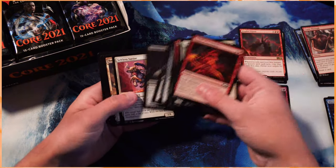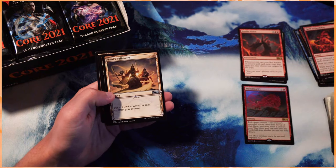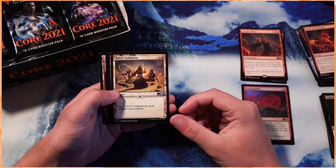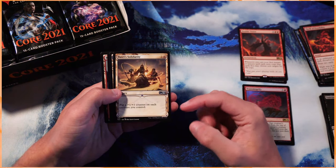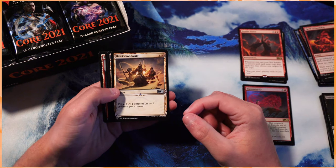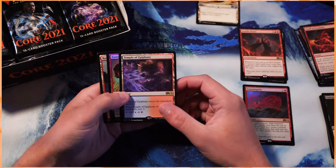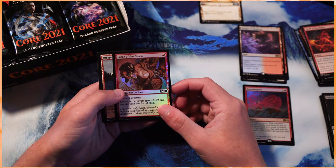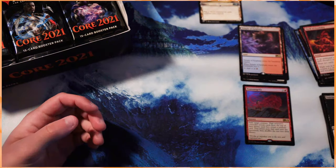Hopefully we get some really interesting Mythics. Here we go — this is our first alternate frame card: Bastri's Solidarity. Really beautiful frames on these. We also have the new lands and things like that. There's a lot of really cool artwork going on, so excited to see some of those. We'll put these to the side as well. A Temple of Epiphany and a Foil Fur of the Bitten — very nice as well. We'll put those foils over there.